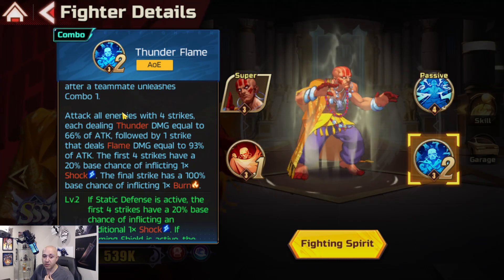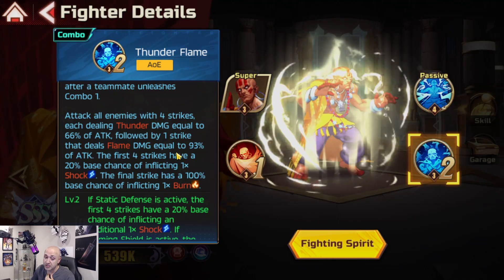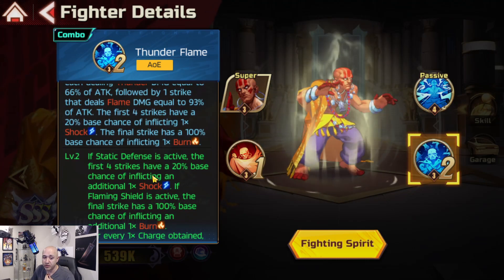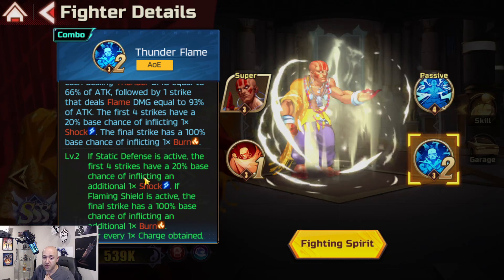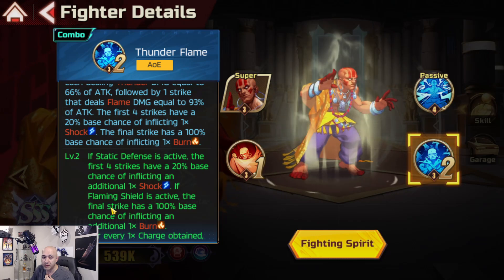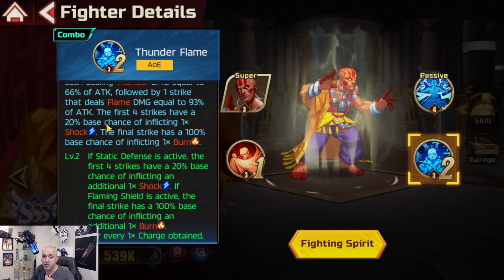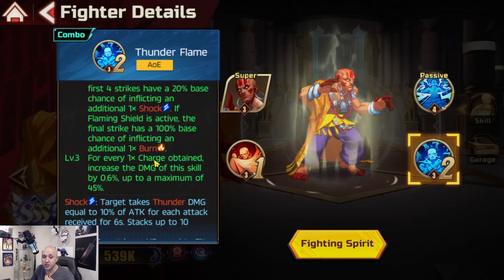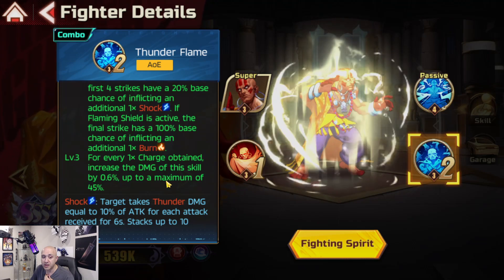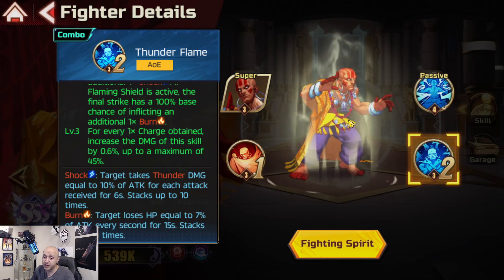Thunder Flame: attack all enemies with four strikes dealing thunder damage equal to 66% of attack, followed by one strike dealing flame damage equal to 93% of attack. The first four strikes have a 20% base chance to inflict shock, and the final strike has a 100% chance to inflict burn. As Static Defense is active, the four strikes have a 20% base chance to inflict an additional shock. If Flaming Shield is active, the final strike has 100% chance to inflict an additional burn.